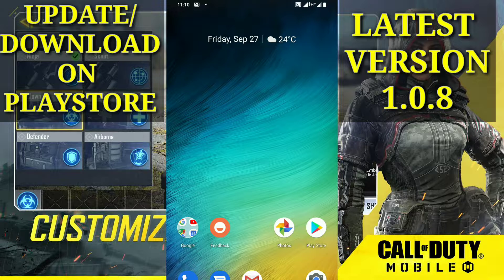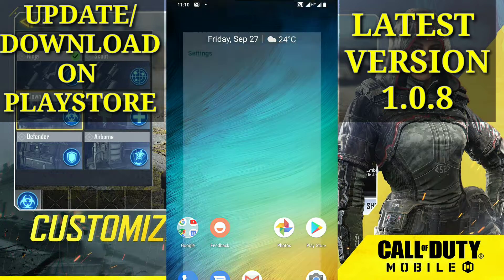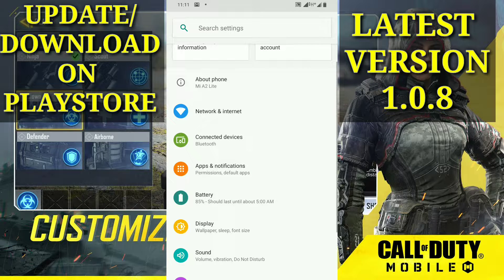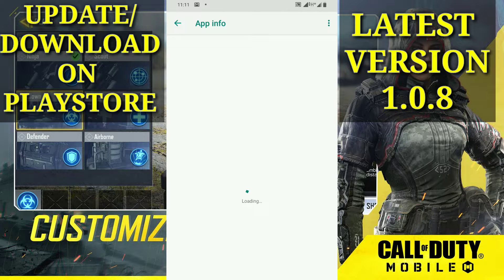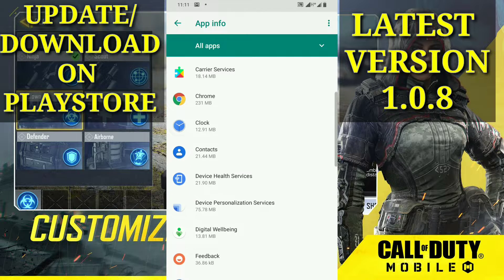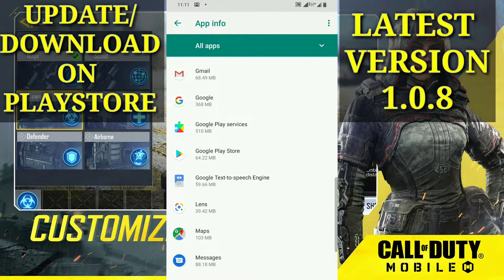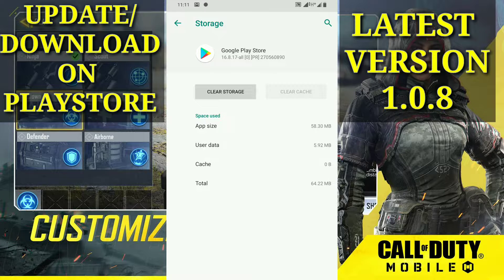So guys, let's start. If you are using the old version of Android, go into your Settings, then get into Apps or Apps and Notifications, click on 'See your apps,' and find all your apps. Search for Google Play Store, click on it, then click on Force Stop. After clicking Force Stop, get into Storage and click on Clear Storage.